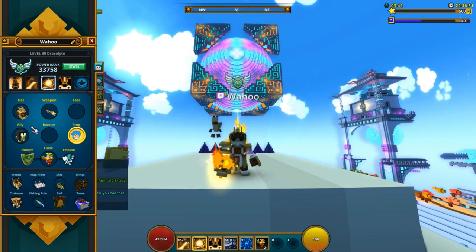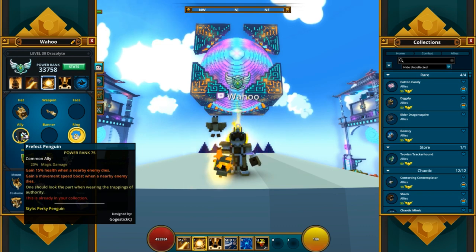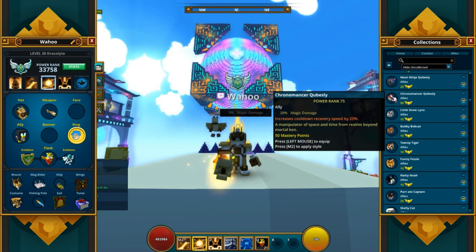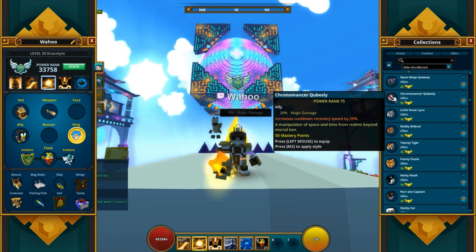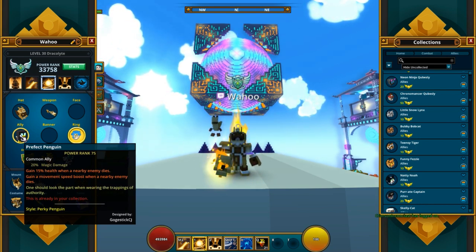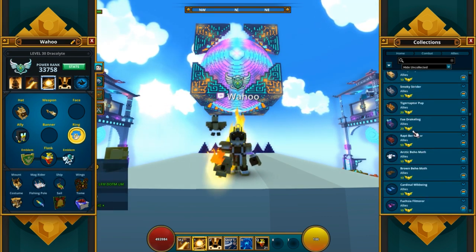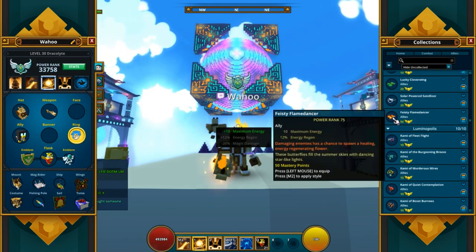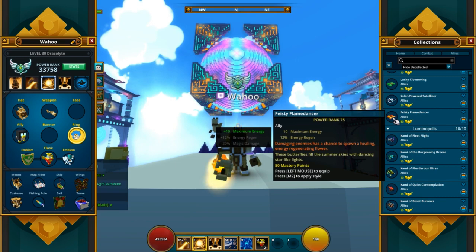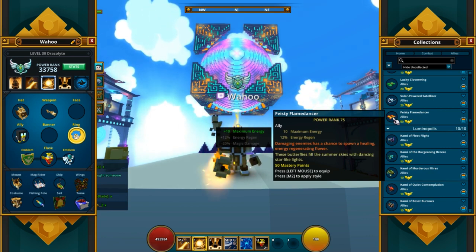Let me talk about allies. What I use is the Perfect Penguin, mostly because of the magic damage percentage. You can also use the Chronomancer Cubesly, but you don't really need any cooldown reduction, so that's why you want to go for the Perfect Penguin. It's also nice with the 15% health boost and movement speed. If you are missing energy regen in the beginning, you can go with the Flamedancer — it gives a lot of energy regen — but you lose out on 20% magic damage.